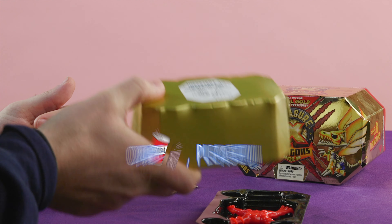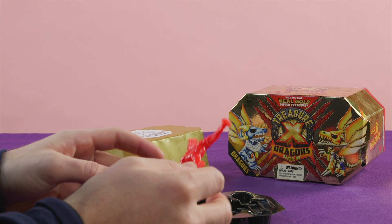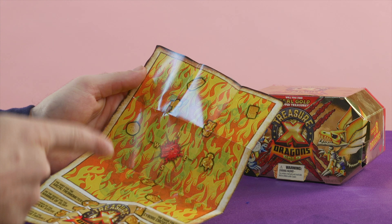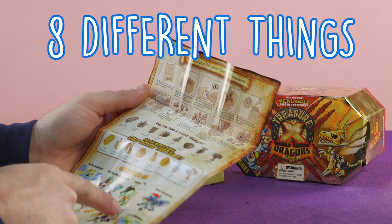You could pay for stuff with this. You could be like, hi, I'd like one soda please, and give them this gold brick. This hat — how much money do you think this is worth? This is the tool they give you to dig around to find the treasure. Guys, this is our treasure map, and we have to follow it to find what's inside. And there's eight different things you can find.